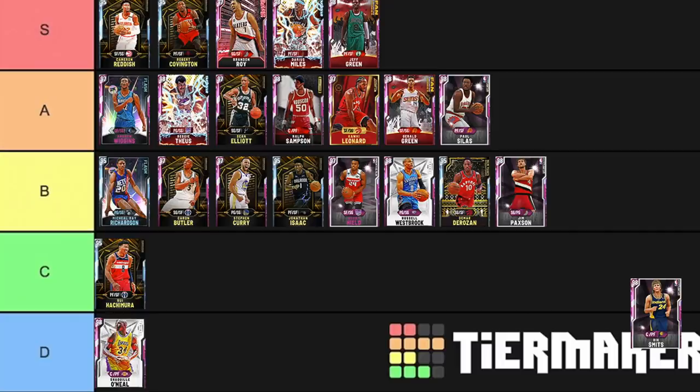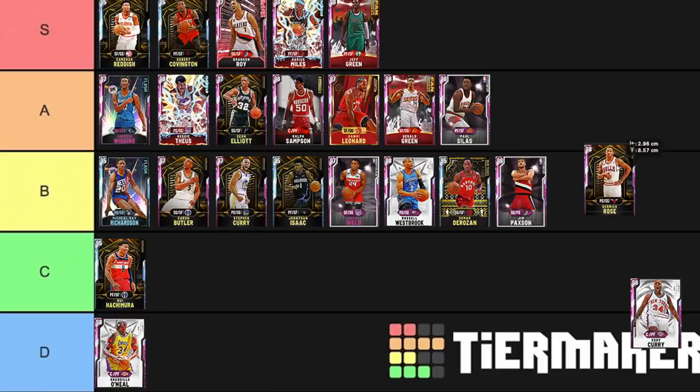Rick Smith — he's Ralph Sampson with a better release. Basically the same thing, he just has a better release. Derrick Rose — I'll put him B tier. Derek Rose is really, really nice, but I can't justify putting him higher — he's a 6'3" point guard. He is not that much worse than the Galaxy Opal, trust me. In terms of just pure scoring, he's definitely better than a Reggie Theus.